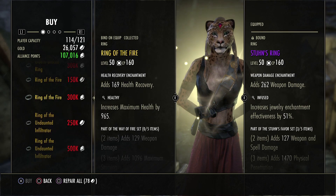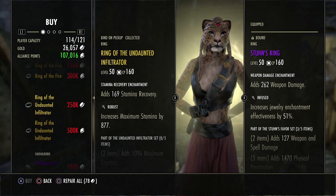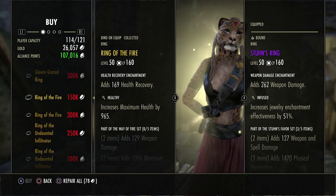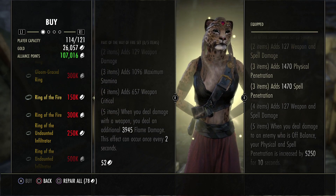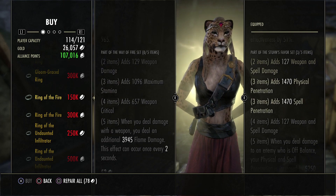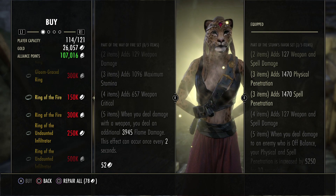Overall for this golden vendor, the only thing I'd personally use is the Trial by Fire ring. None of these are really great to sell — you can't sell Undaunted Infiltrator, and the monster sets can't be sold either. The ring of fire is semi-viable to sell in a trader. It's kind of low-key but it's a good option — similar to how Red Mountain used to be, except this one can proc every two seconds, so it has a really low cooldown.